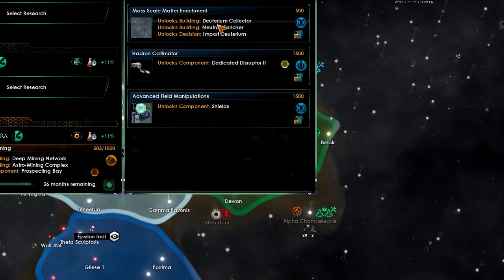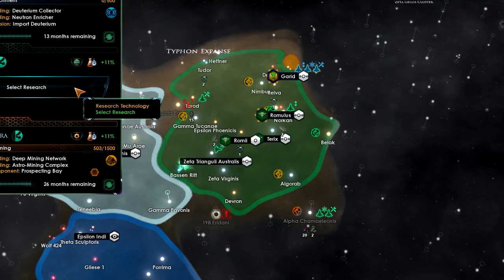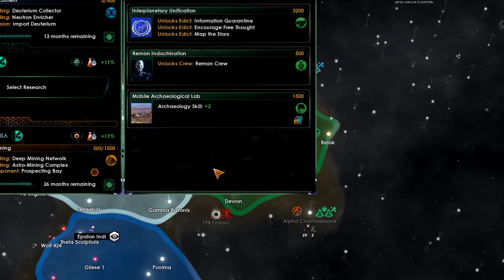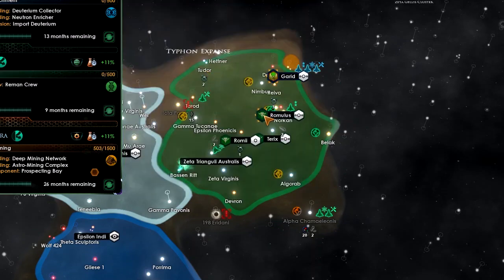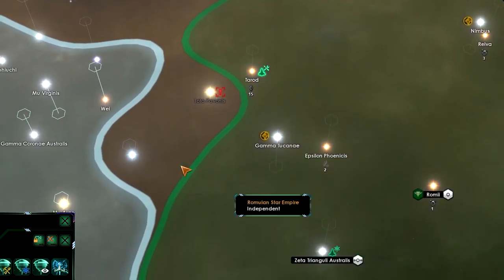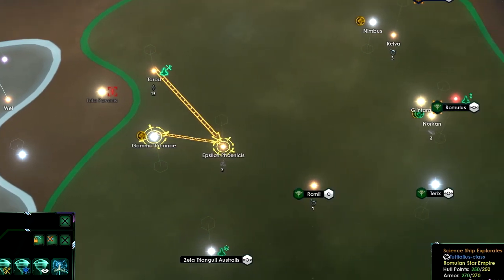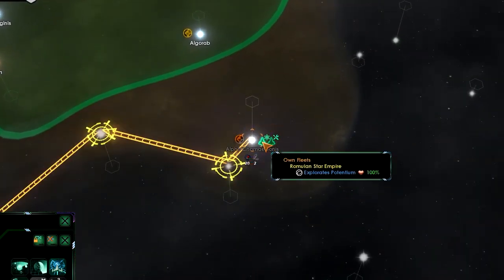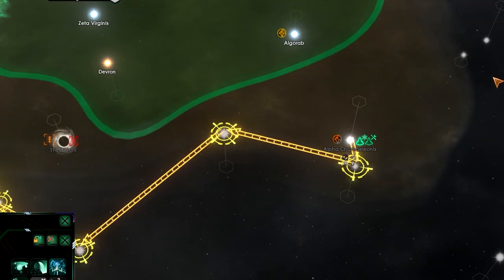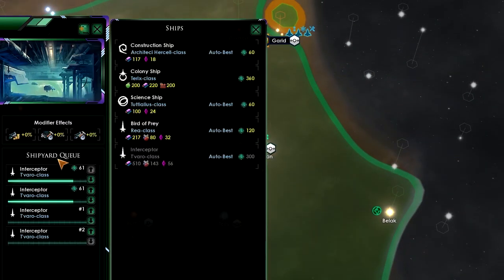New research: let's go for the deuterium collector, neutron enricher, import deuterium, and a Romulan crew. Let's move the dispersion ship into position and wait for the current build to finish. We're building two interceptors and then we'll have two more interceptors, and it will be glorious.